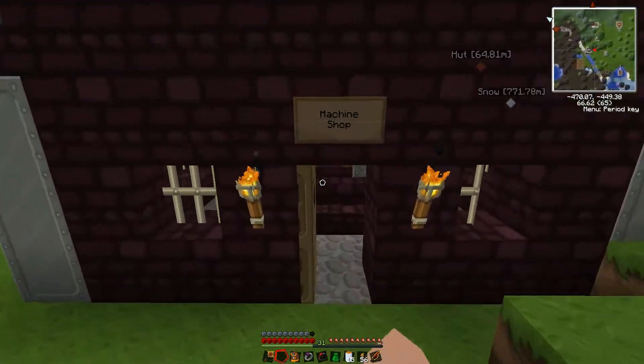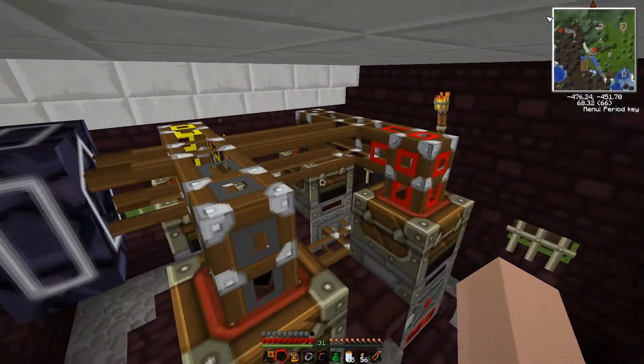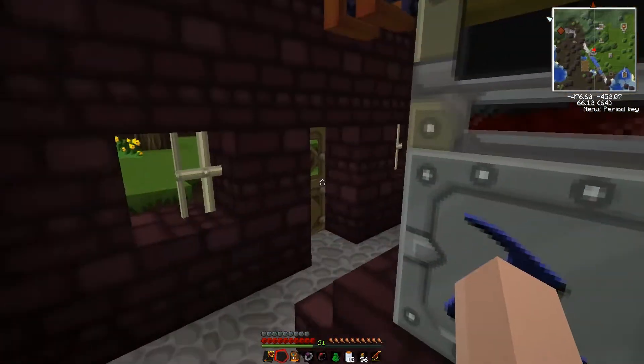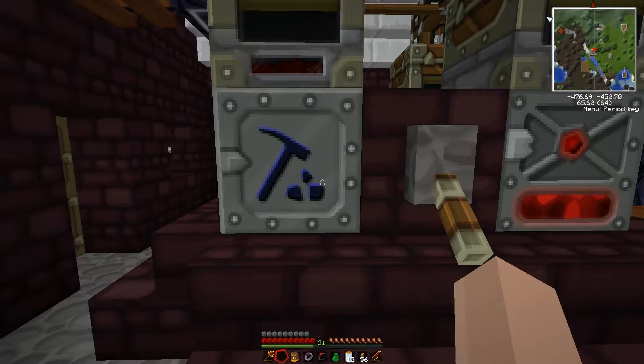My other machines I put in the machine shop. It has a mag tube that comes in the top and we've got pneumatic tubes with four different colors up here, feeding into relays just like we saw in the canning machine. I've upgraded these machines to the rotary macerator, which goes faster. I've also dropped the alloy furnace in here — when the relay loads things in, if this slot's full it'll put things in the other slot, so I stuffed the alloy furnace in there since I'm not using it.